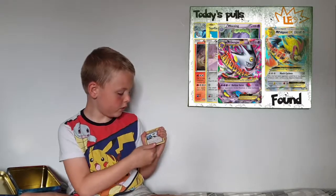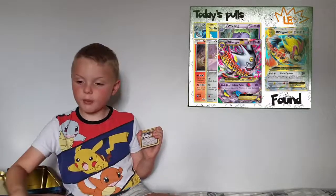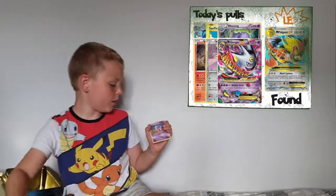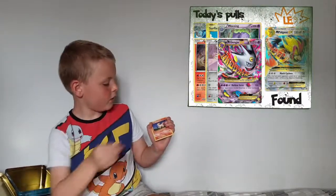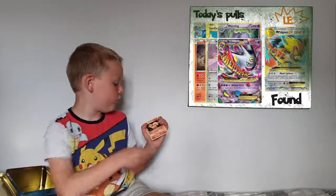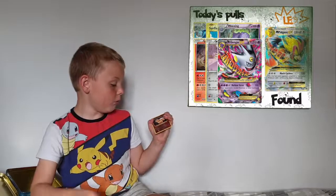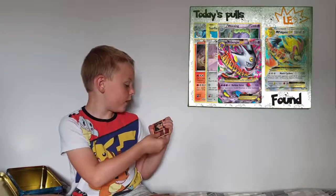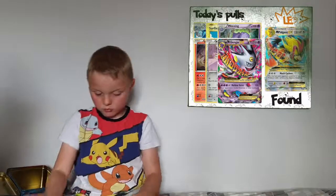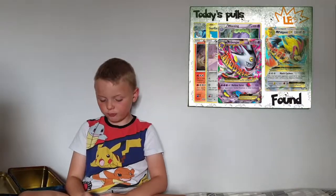So we've got a Blastoise Spirit Link, a Pikachus Spirit Link, a Poliwhirl, a Nidoran, a Ponyta, a Grimer, an Electabuzz, a Vulpix, Vulpix with a holo coming around, and a Dewgong. Let's go into the last pack.